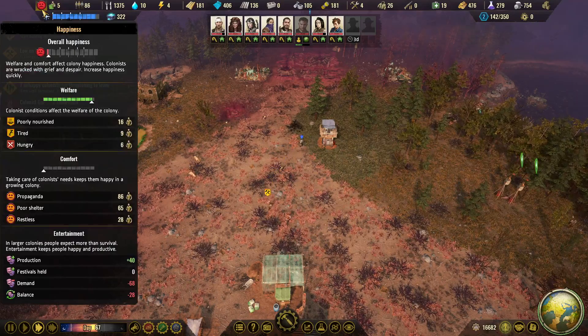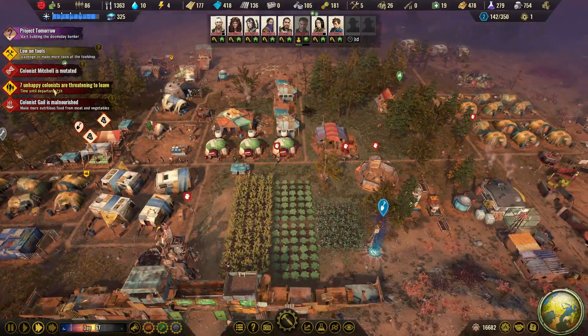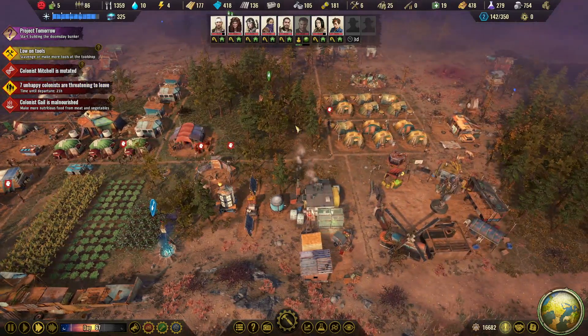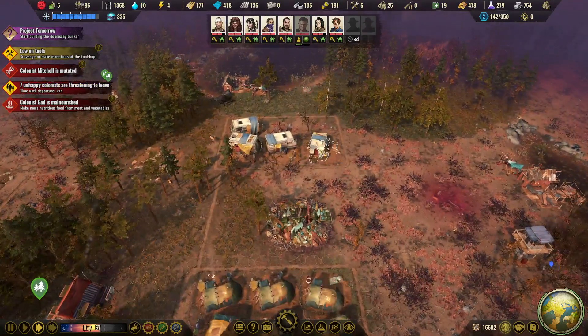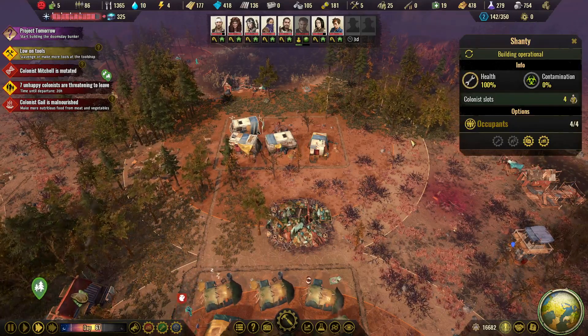Hopefully the happiness bar will go up because the propaganda should wear out, and hopefully then these colonists will stay. That would be quite helpful if they did. We have four inhabitants, zero, three, and four — okay.